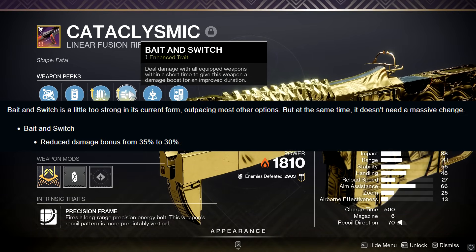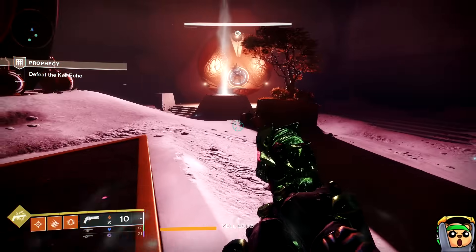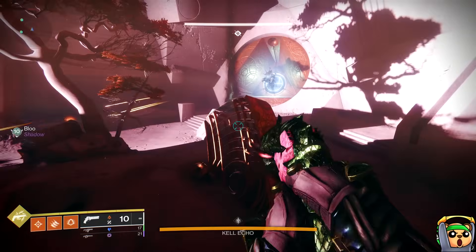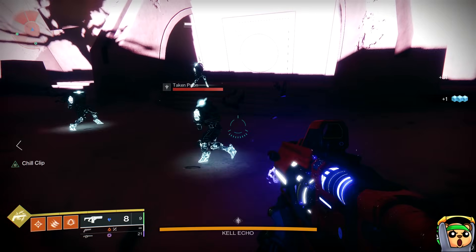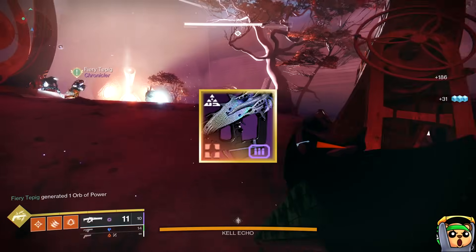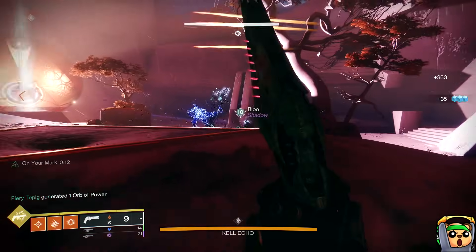That's not a huge nerf on its own, and Bait and Switch kind of deserved it at this point in the game, but the main point is that they're lowering it from 35 to 30, which widens the gap between something like a Serrated Linear — Briar's Contempt, another good linear from Root of Nightmares — and now we compare those two to what I talked about in my previous video, which is Doom Petitioner.